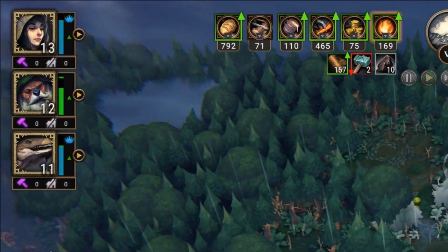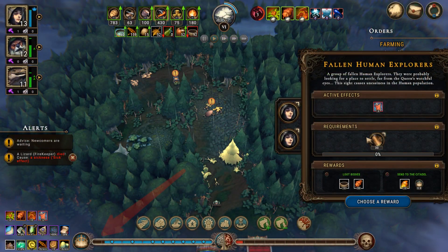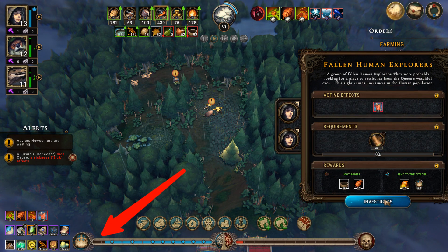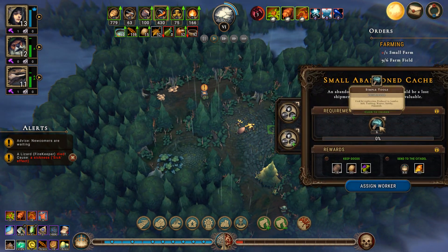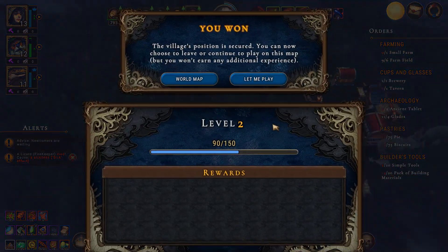You can see villager happiness as a blue bar next to their icons on the top left. To ultimately win the mission, you must fill the reputation bar to the maximum. Between finishing orders and investigating camps in explored glades, you will be able to collect enough reputation points to do just that.